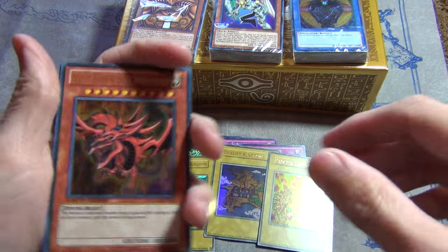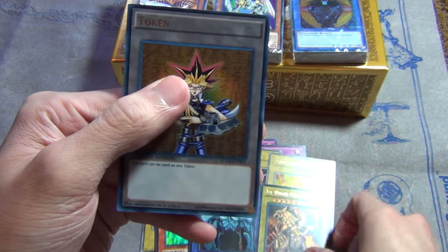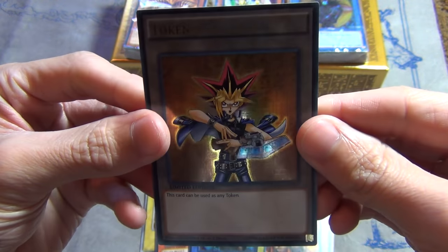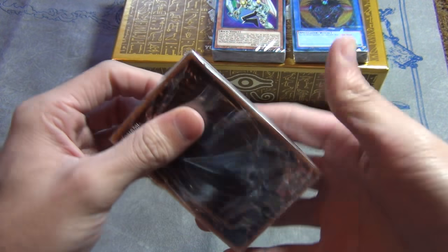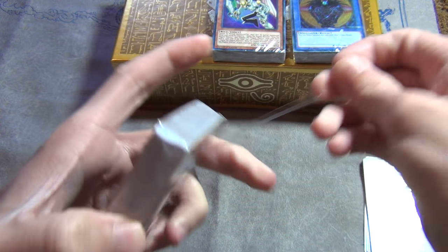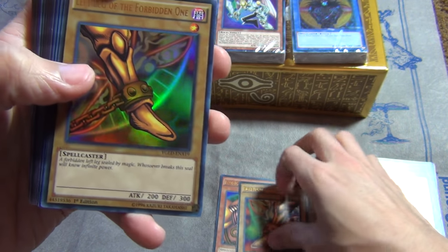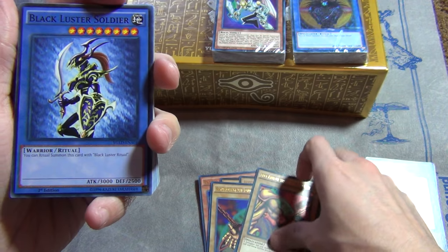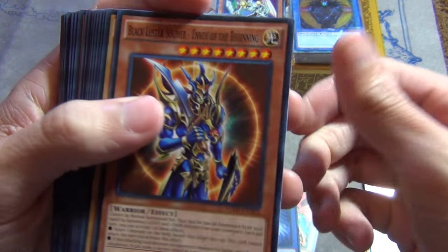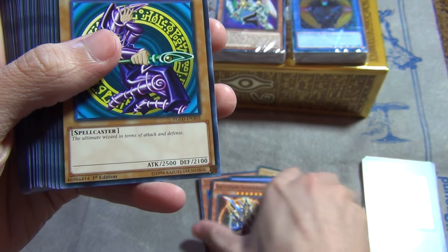Pretty cool — Slifer, Obelisk, and these are the colored ones like the Game Boy Advance ones. Then we got the awesome little Yami Yugi token — kind of cool, we don't have to play Dueling Network to get that token anymore. Let's get into the decks; we'll start with the Exodia deck because why not. This is the original UVO deck right here. You got Exodia — I think they're all Ultra Rare pieces — yep, the left leg, the right arm, left arm...